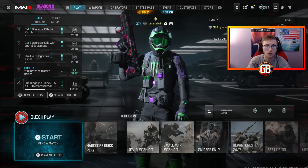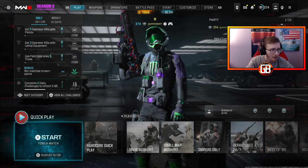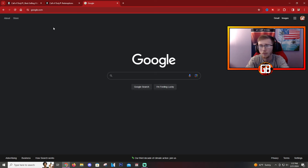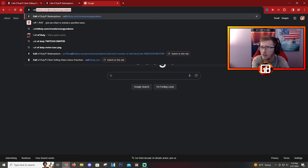So what you're going to want to do is go to your browser, whether it's on a phone or a PC, whatever it may be. I'm going to switch over to mine here real quick. The link will be in the description, or you can just type it in — it's going to be callofduty.com/monster-energy-redeem.